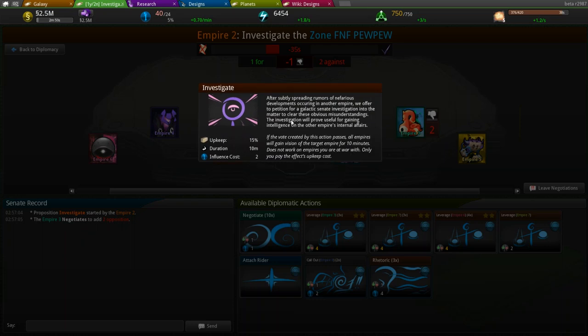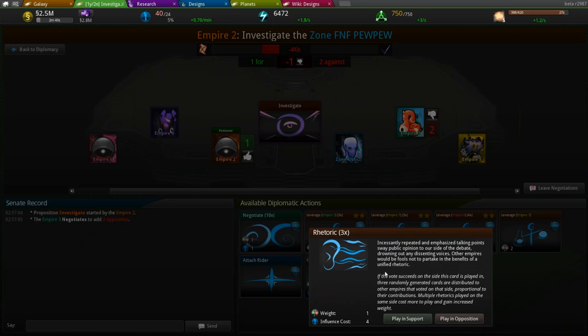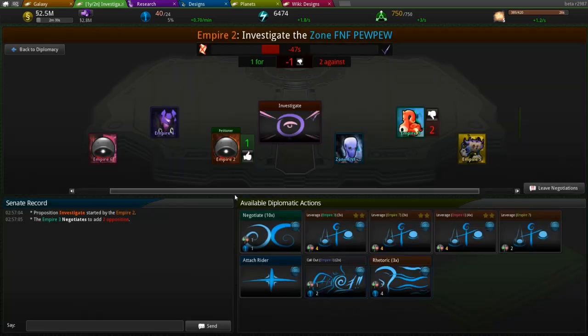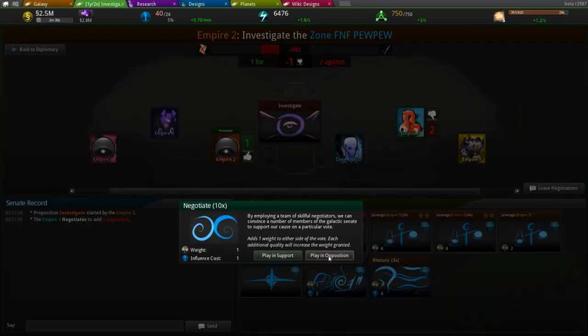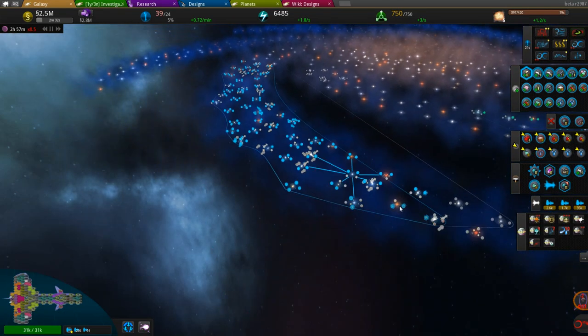Somebody is actually trying to fire off a card on the diplomatic front onto our empire — somebody is trying to investigate us. This is a very bad thing. If this bill passes, everybody else will be able to gain complete vision over us. So what I'm going to do is fire off this rhetoric card and play it in opposition, which will add a number to what we have here and hopefully keep that bill from passing.